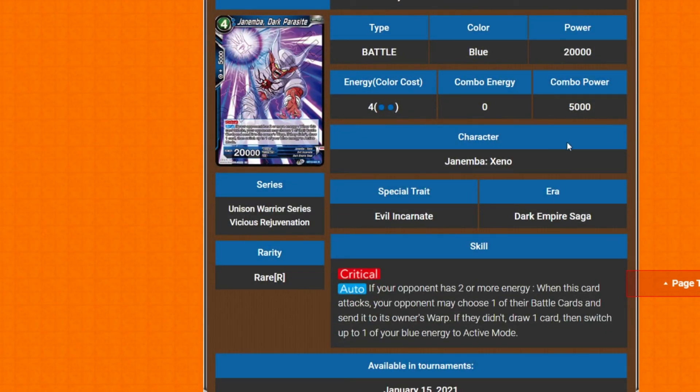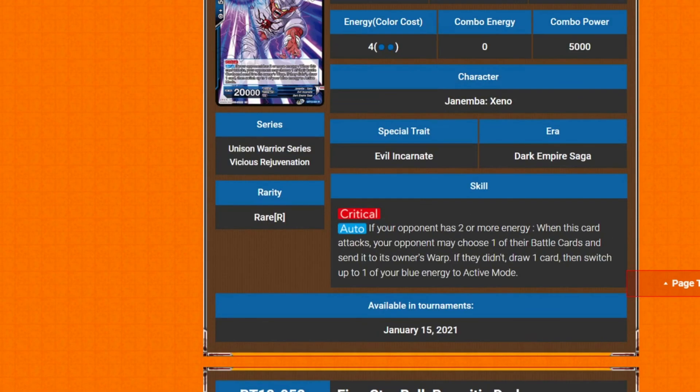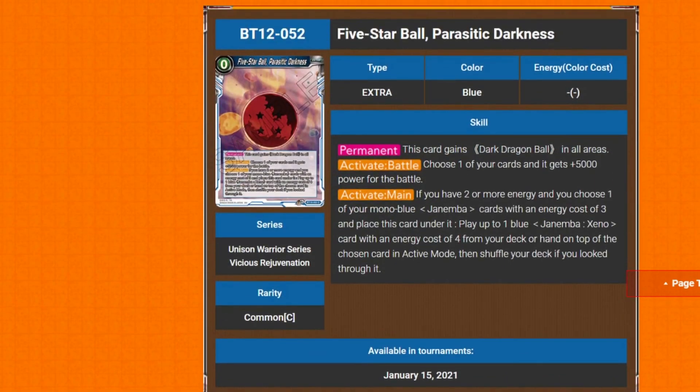Next is Dark Alice — a four-cost, 20k Critical card. Auto: if your opponent has two or more energy when it attacks, you can draw a card. That's it. Just a straightforward effect that generated some disbelief from the hosts.